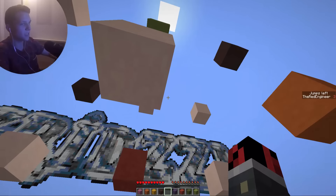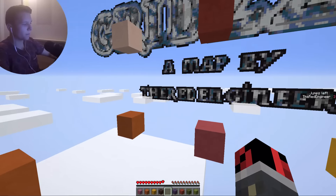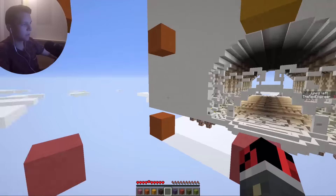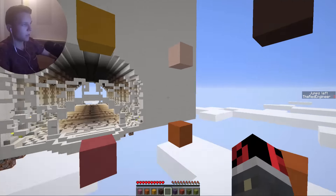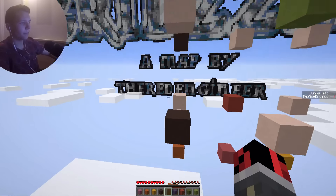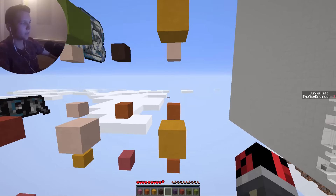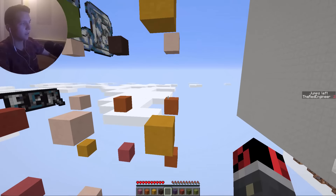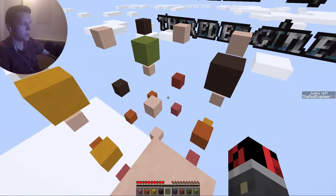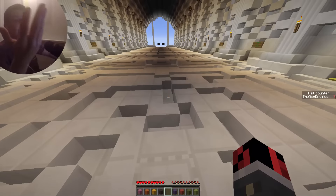Level three — we can jump three times. There's orange clay to teleport up but we need to pay attention. Let me try going on this block, jump up — no, that teleports us down. This one teleports down, this one here, this one here... boom! Two jumps left. Then we do this and then this — yeah, we did it!